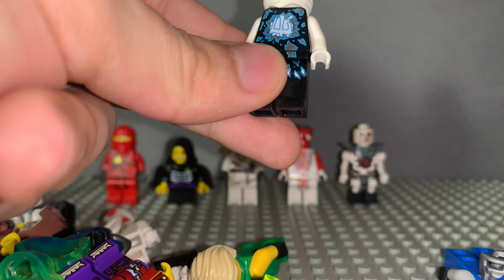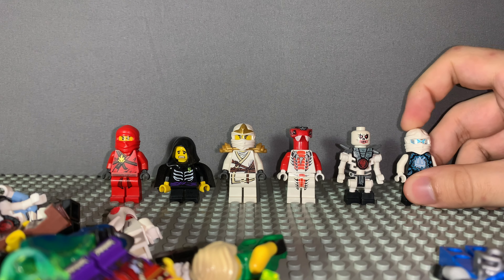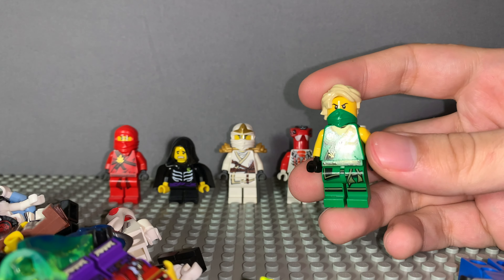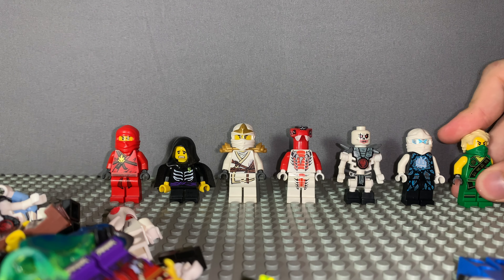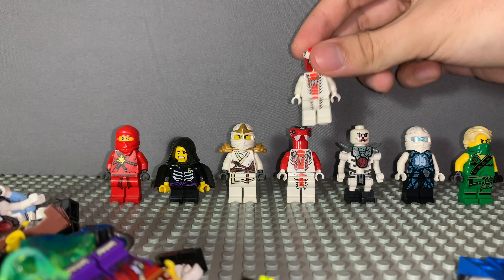Here we have Air Jitzu Zane. These are nowhere near as good as the energy ones — the energy ones are the best ones. We have Lloyd here, this is the training robe from the Tournament of Elements. We also have another snake, same type as the earlier one.